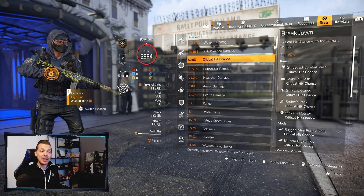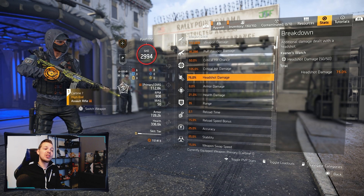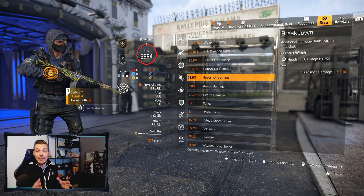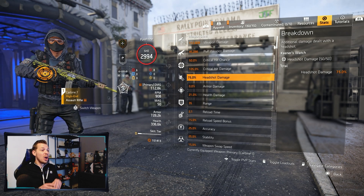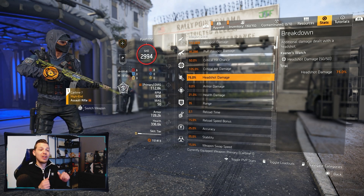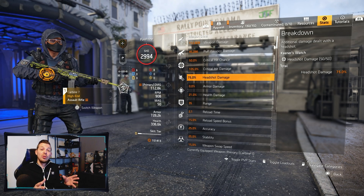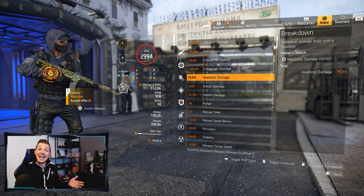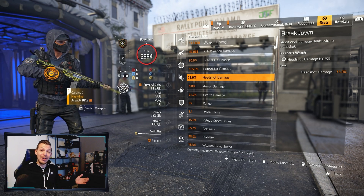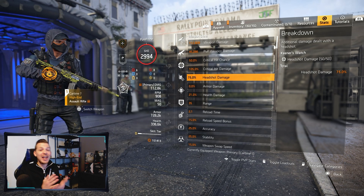Full stats: 50% critical hit chance and 105% critical hit damage with 75% headshot damage. We don't use any blue cores — no armor regeneration, no hazard protection. Those are the only stats useful for this build. That's pretty much it.